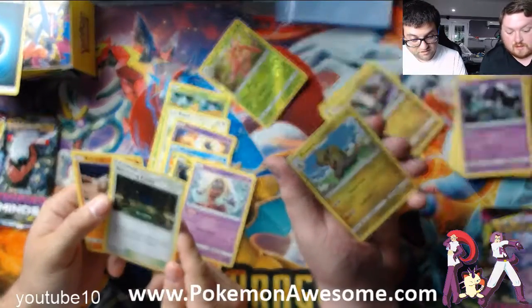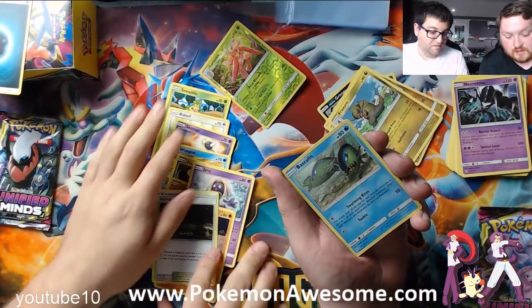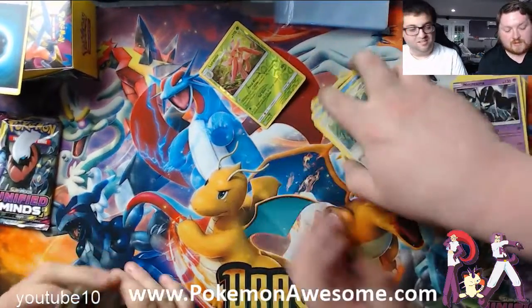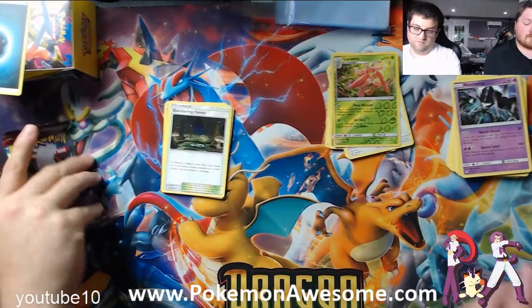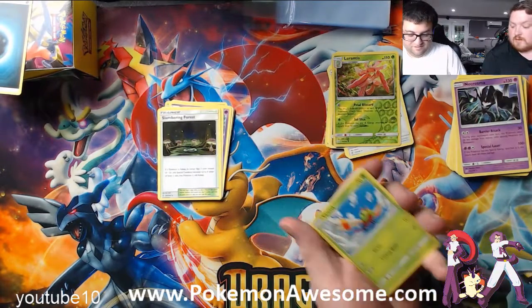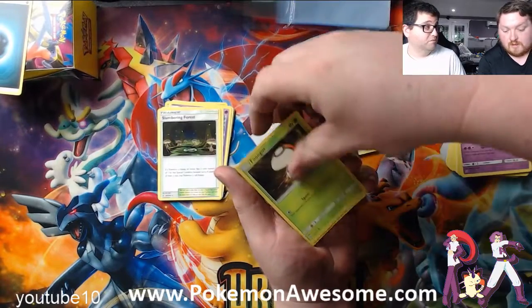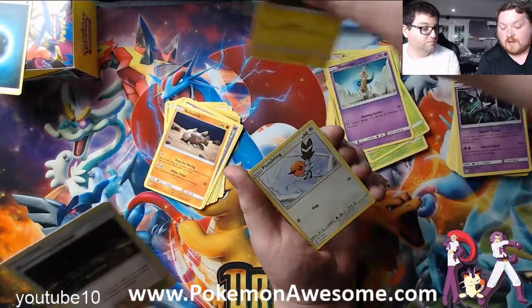Slumbering Forest — if you're going to put people to sleep, this looks interesting. It's just Basculin — the male form of Basculin. Basculin, you get male form and female form. Slumbering Forest is pretty unique where if a Pokemon is asleep, they have to flip two coins to stay asleep. You remember that Komala card where it does damage if you're asleep? You do it with this because you always stay asleep because you have to flip two coins to wake up!